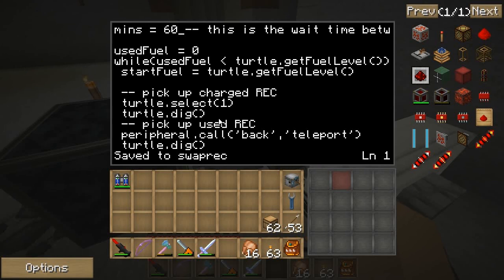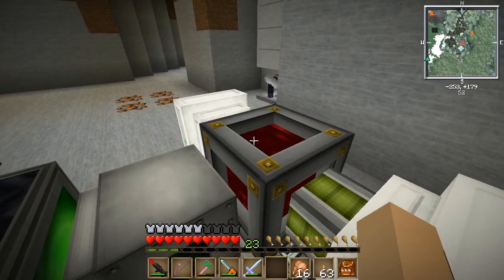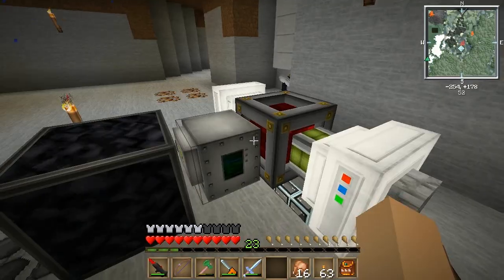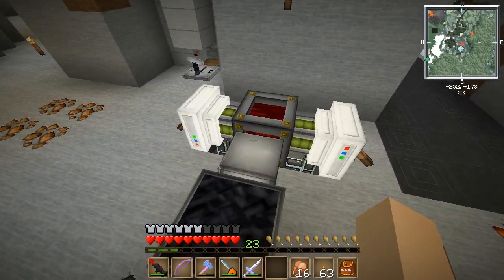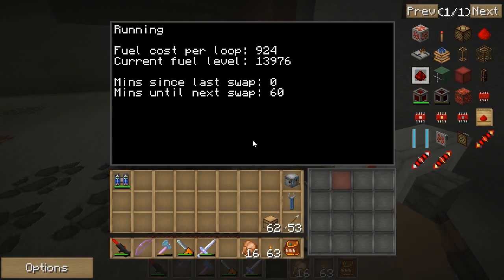I'll just come back and edit that later. You need two redstone energy cells — one here and one at the quarry. This turtle just switches them every time it loops. Now that I changed the time to one hour, it says 'minutes since last swap: zero,' because I just did it. It only updates once every minute.